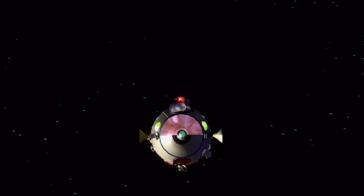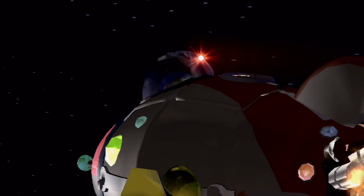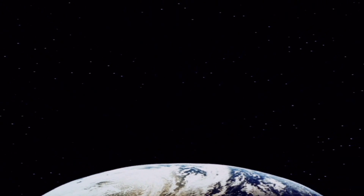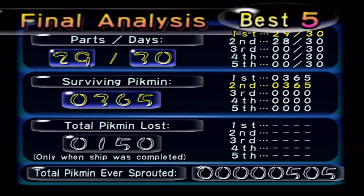We got all ship parts except for the piggy bank, so all is well in the normal ending — we're able to escape and lift off. We didn't get everything but we're able to blast away. The normal ending is almost identical to the best ending you get if you collect all 30 ship parts. So you're not missing out on much — maybe just a special cutscene that's skipped if you get the normal ending.